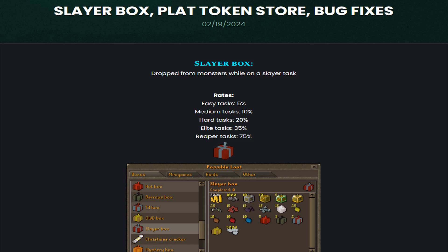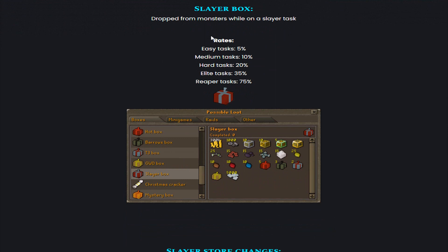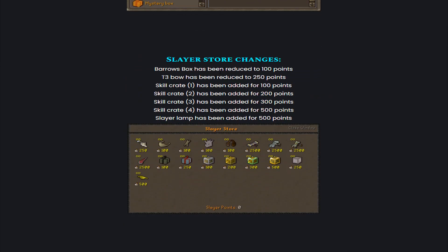In today's video we are gonna be checking out Meatcard's latest updates. As you guys can see right over here: Slayer Box, Platinum Dock and Store, and also Bug Fixes. They added Slayer Boxes which can be dropped from monsters while on a Slayer task. Here we also have the rates: Easy tasks 5%, Medium tasks 10%, Hard tasks 20%, Elite tasks 35%, and Reaper tasks 75%. And these are all the different loots you can get from the Slayer Boxes.